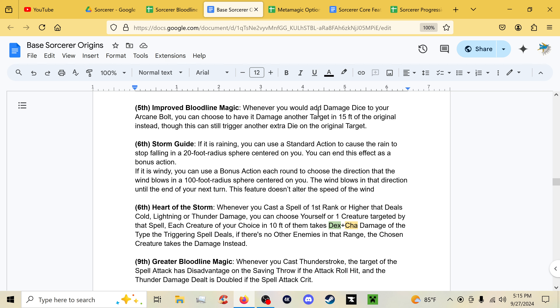Improved Bloodline Magic at fifth: whenever you would add a damage die to your Arcane Bolt, you can instead have it damage another target within 15 feet of the original target, spreading the damage out. If that extra damage die also rolls the maximum result, you can do that damage back to the original target, or redirect it to yet another enemy — chaining a bunch of enemies to take a bunch of damage.